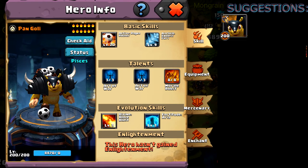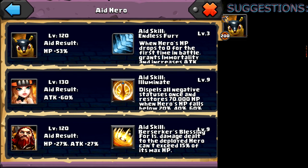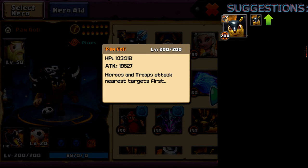Let's go ahead and check on his aids to see what he has in there. Kind of low level aids — level 120 and level 130. He did set it up for survivability, but he does only have a level 3 aid skill on his Pangoli, which is quite low. His HP is set for 143,000 and his attack is about 19,500.